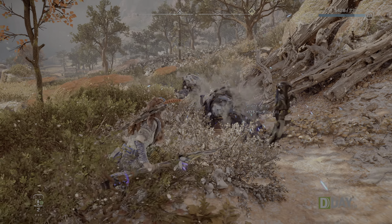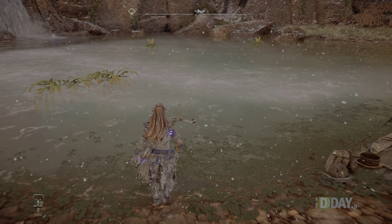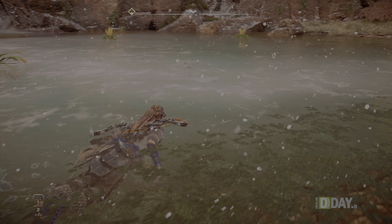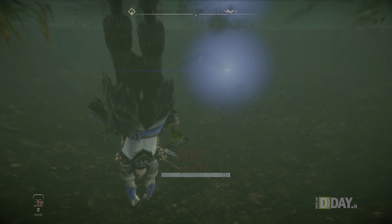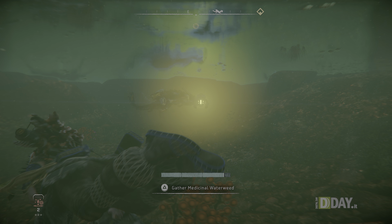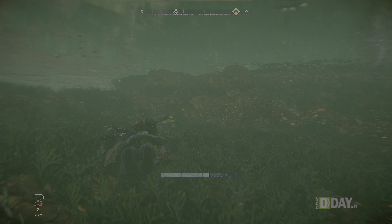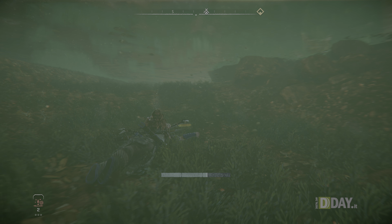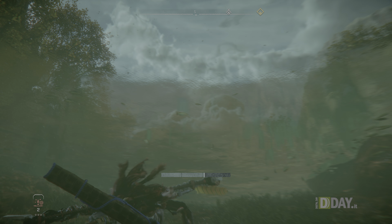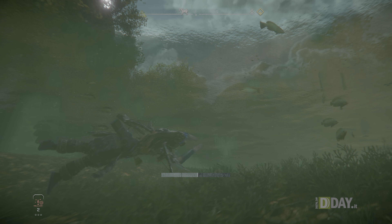Un'altra novità introdotta con Forbidden West riguarda l'esplorazione sottomarina. Tutti i corpi d'acqua, anche di dimensioni molto vaste, acquistano una dimensione in più con caverne e passaggi nascosti sottomarini tutti da esplorare. Anche sott'acqua la resa grafica è eccellente, con dettagli come pulviscolo in sospensione, pesci, vegetazione mossa dalla corrente e gli effetti di illuminazione quando si guarda dal basso verso l'alto il pelo dell'acqua.